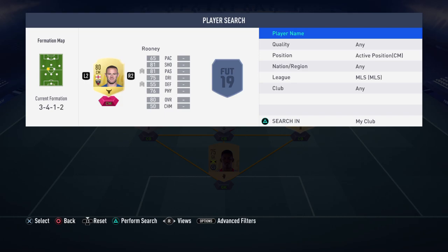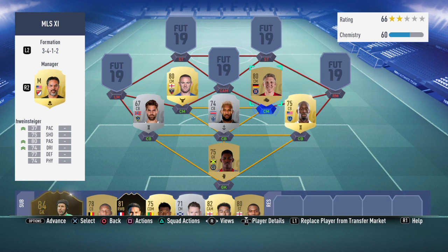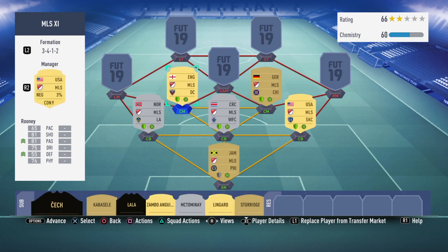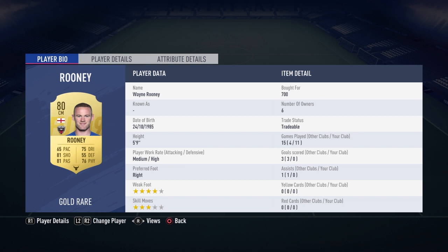In centre mid we have Wayne Rooney, and on the right we have Bastian Schweinsteiger. There's not actually too many options in centre mid, which is why I brought Rooney down, because it's initially a striker card. But we've applied that powerhouse chemistry style to get his defending and passing up. His passing is now around the 90s, so with that 90 passing, around 81 shooting, 75 dribbling, 55 defending — which for centre mid you'd think would be shocking — but with that physicality and quite high strength he seems to win the ball back really well, and also has a high defensive work rate. He's got no goals or assists for me at the moment, but he definitely does his job as a centre mid, pinging those balls wide as well.